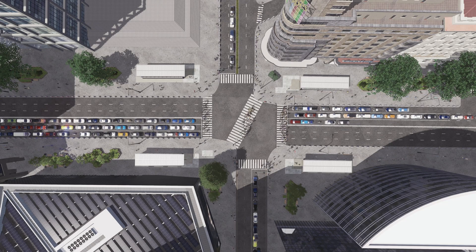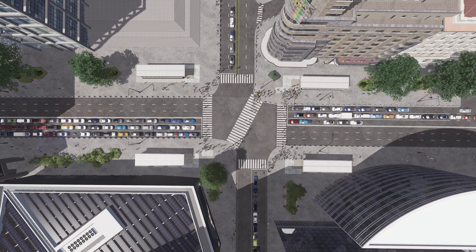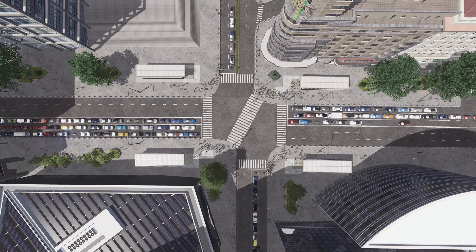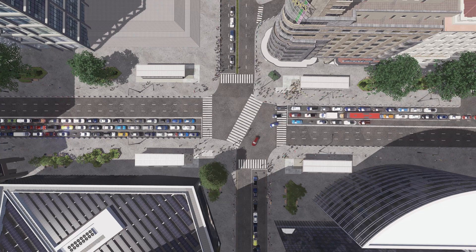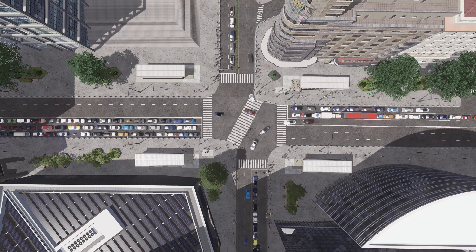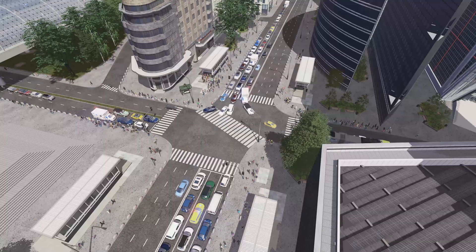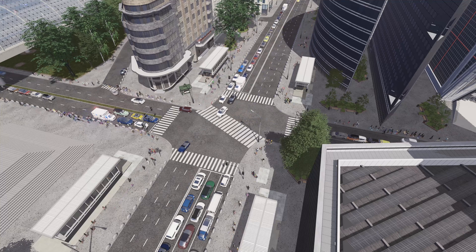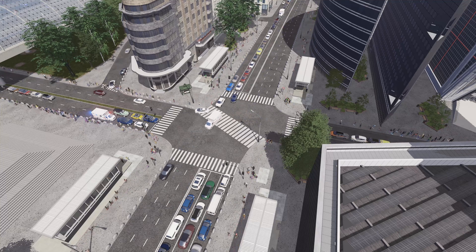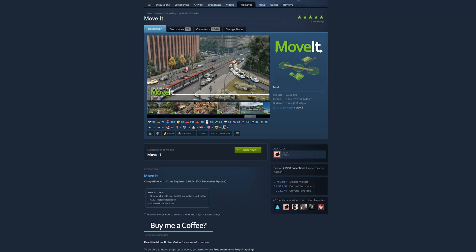Hi guys, this is Kib and today I'm gonna show you how I am doing the diagonal crossing like the one from Shibuya. You need to do some tricks in order to make it work. In some cases you might see some nasty things like cars overlapping themselves, but that's the game's or mod's fault. Anyway, it's easier to show you how I've done this because many of you asked me already.